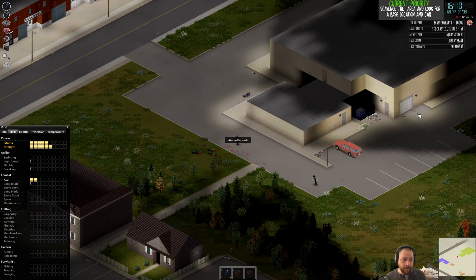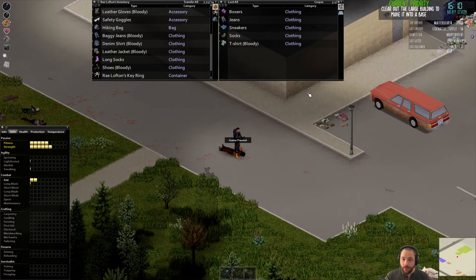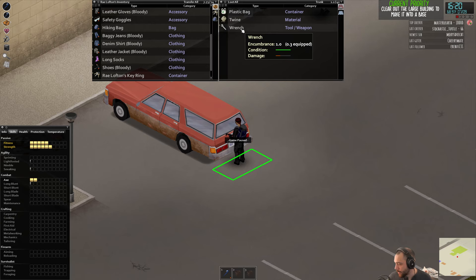We're going to want to clear out this large building to make it into a base. Clearing buildings is rather dangerous because fighting indoors is more dangerous than outdoors — there are a lot of blind corners; you can get ambushed, trapped, or cornered. This car doesn't have a lot of body damage from a visual glance, so it might be a pretty good vehicle to use. It has a wrench inside — a wrench is useful for car maintenance, so that's going in my backpack.